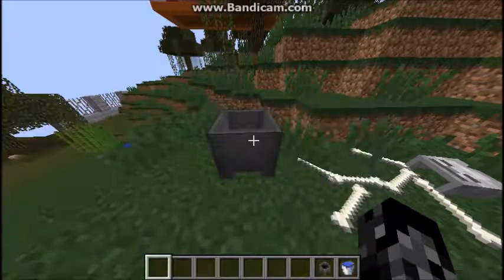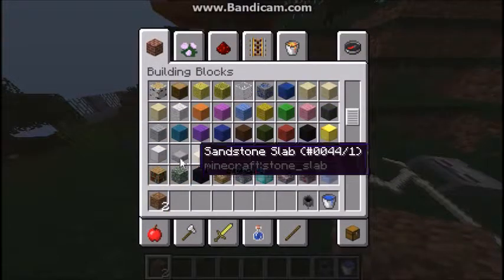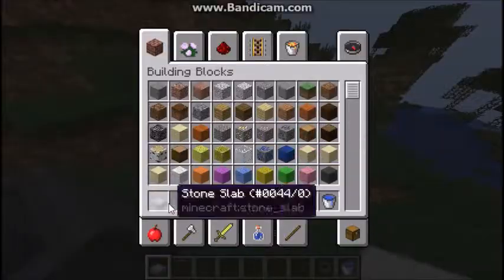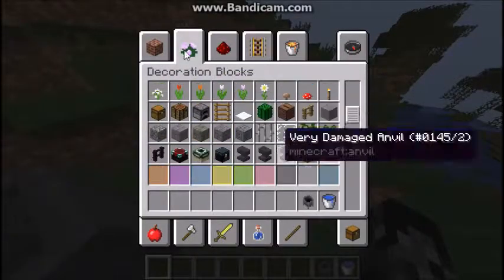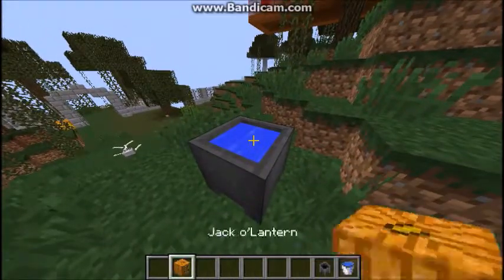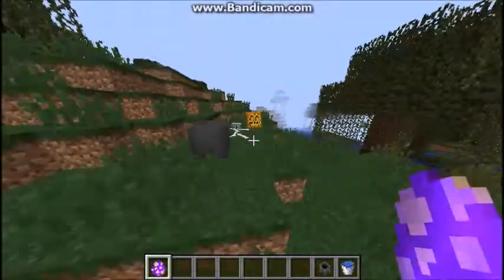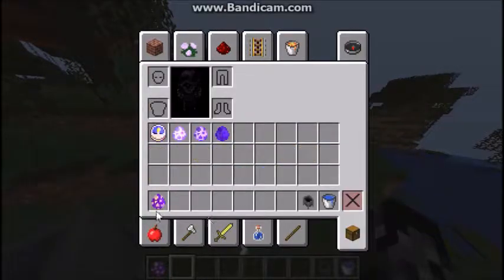Für einen Grave brauchen wir zwei Dirt und eine Stone Slab — das funktioniert irgendwie auch nicht. Allerdings das letzte funktioniert: für den Scary Pumpkin brauchen wir einen Jack-o'-Lantern auf eine gefüllte Cauldron, und wir kriegen einen Scary Pumpkin. Der steht dann da, und sobald wir uns nähern, erscheint da ein Blitz.